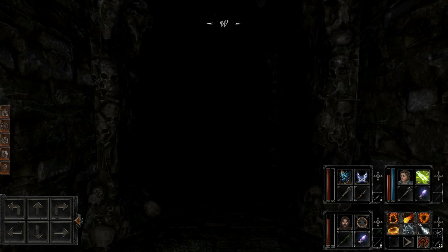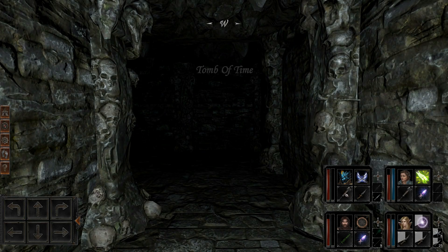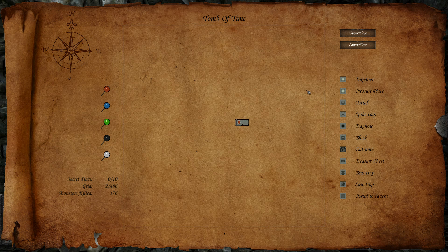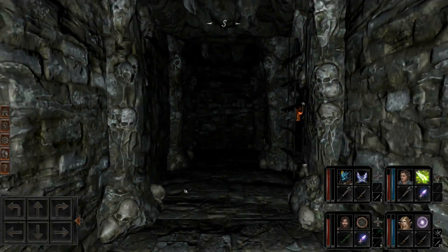Good morning everyone, my name is Altamar and we are going to be continuing our let's play of Dungeon of the Dragon Knight. We are in a level called the Tomb of Time. It's a 486 square level and it has some monsters and 10 secret places we need to find.